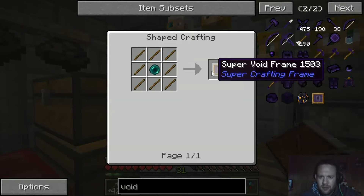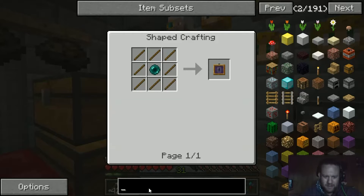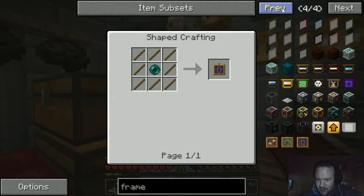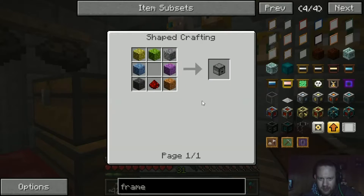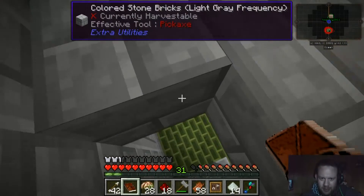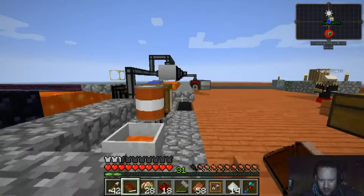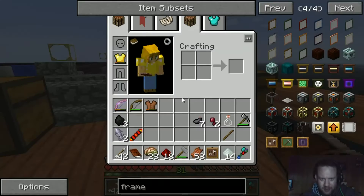The void frame uses an ender pearl, and the super item frame is made with a dropper. It's a good thing I've got a lot of redstone. I needed a block of redstone — two gold and nine iron ingots for another thing. Just working through the quest book, you know how that is.